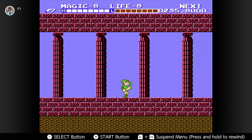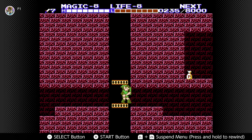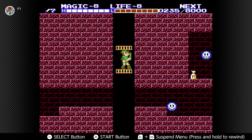You can slash that iron knuckle statue for a red potion — it would be a red iron knuckle — so do be mindful. If it does appear, just leave and come back. These two paths are dead ends.